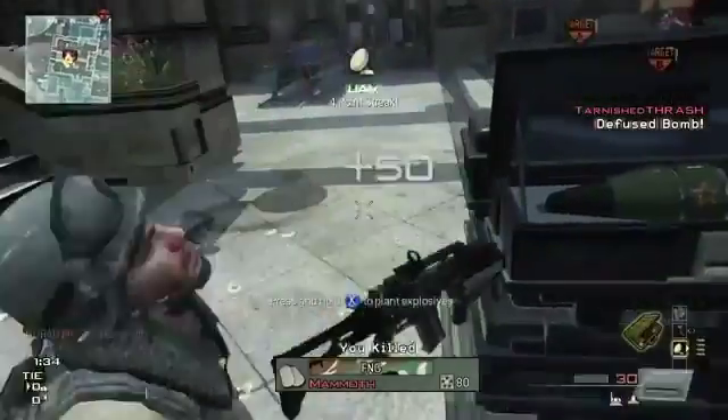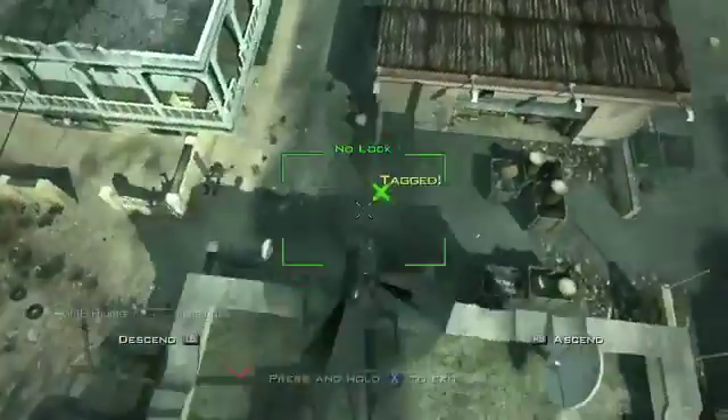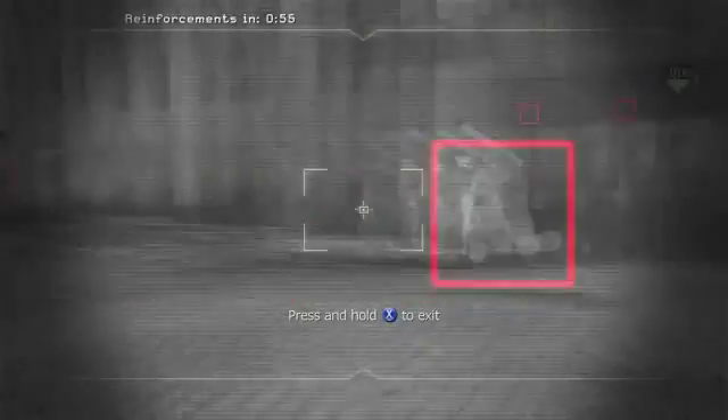The kill streaks I unlock are definitely of a different order than they are in the assault strike package — they're more support oriented. Things like UAV jammer, UAV recon, advanced UAV, recon drone. Sentry guns are great, especially in team modes like capture the flag. You throw a sentry turret up near a flag point and it can just lay waste.